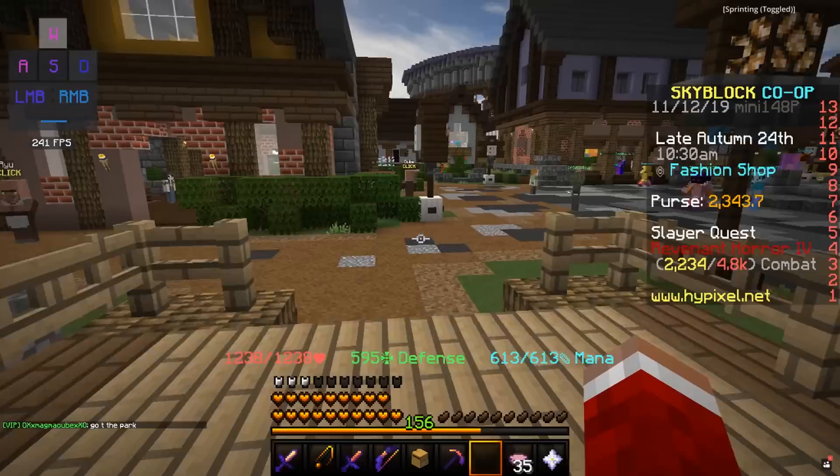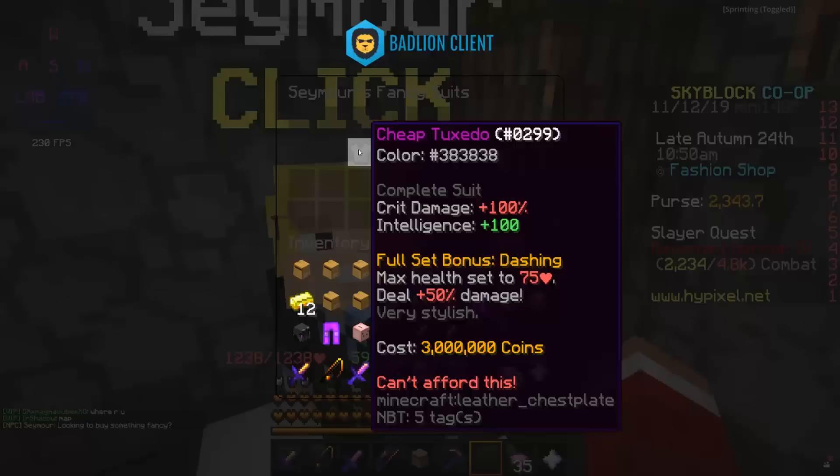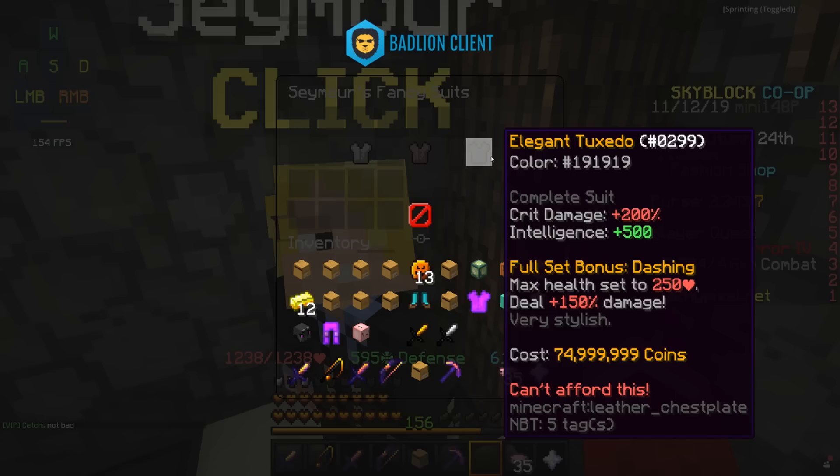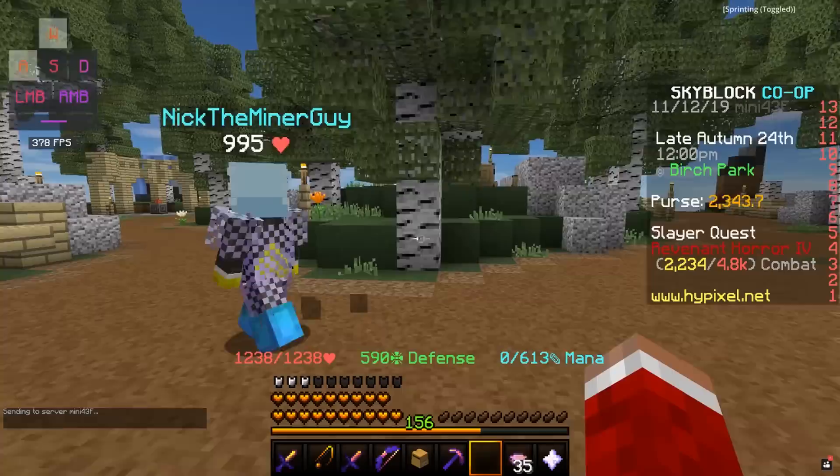Now, I would advise borrowing one of these suits, because if you actually want to purchase it, you could spend 3 million coins, but you really only need it for this event. Besides that, the 3 million coin one has a max health of 75 hearts, which means you're going to get one-shot by almost everything in the game. Even the elegant one with 250 max health is still pretty low and will probably be one-shot by most things, especially with no increased defense from the armor.